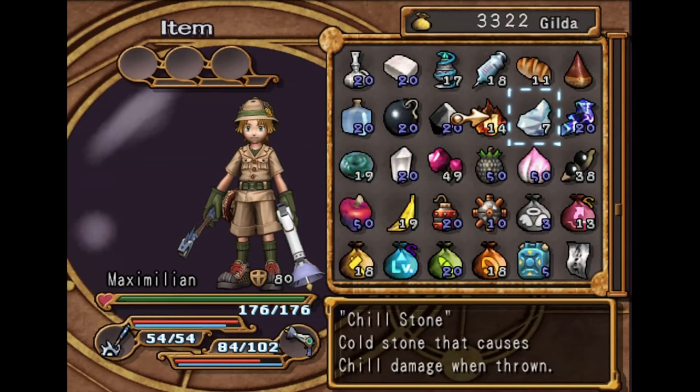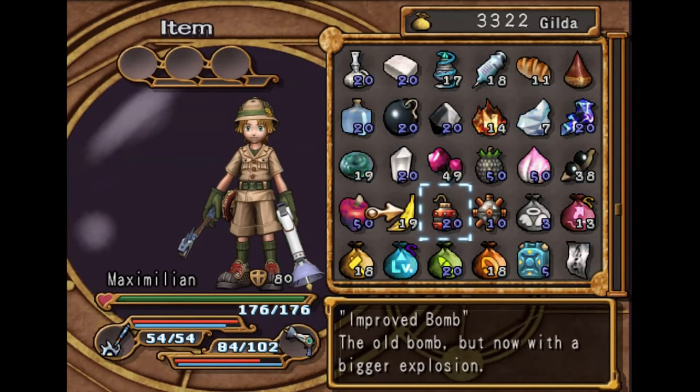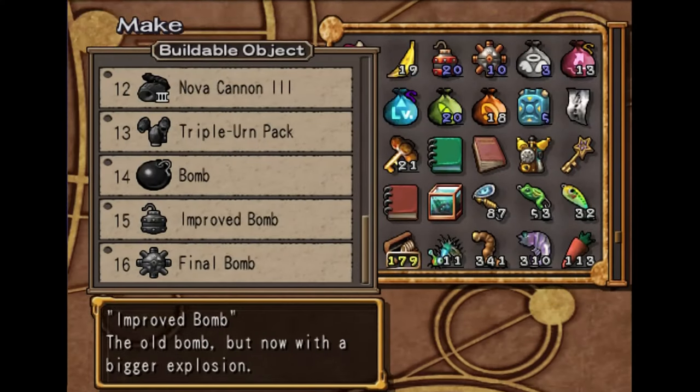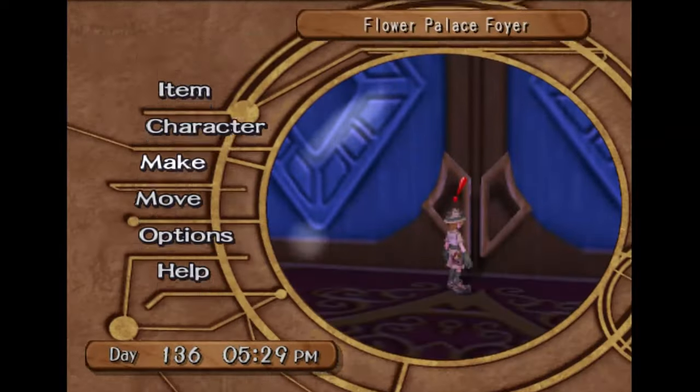It'll just make your life a lot easier, because actually farming these things is a real pain and it's going to take a very long time to max those stacks. But everything else you can just purchase, so it's a much better idea to use those. You can also craft them here, as we've shown earlier in the video.